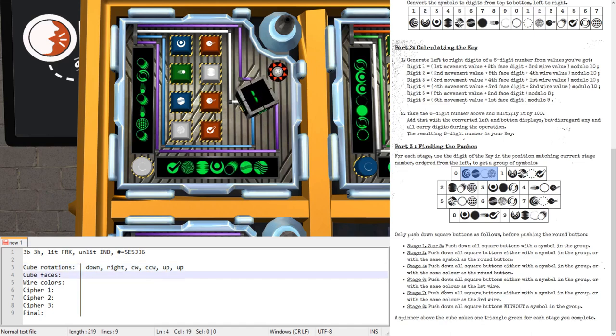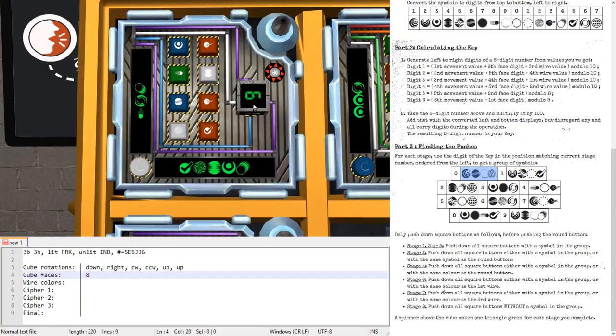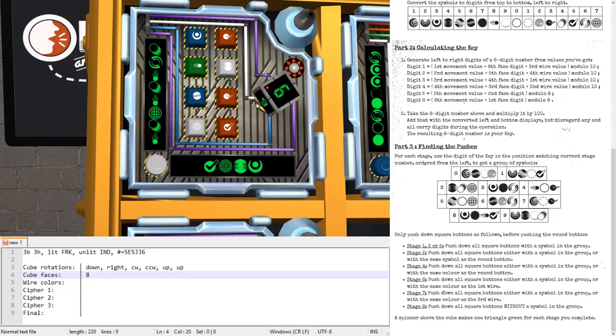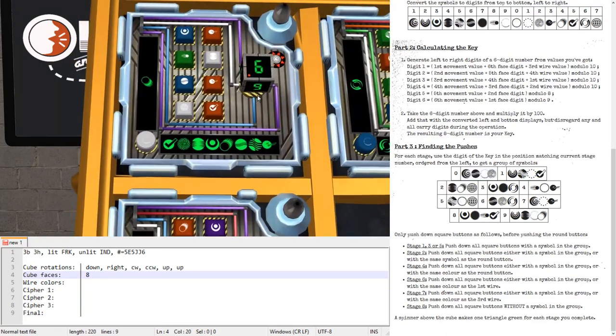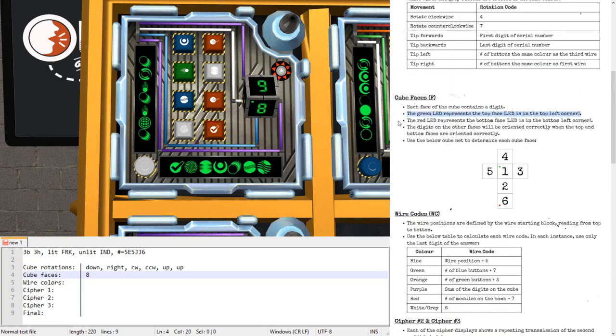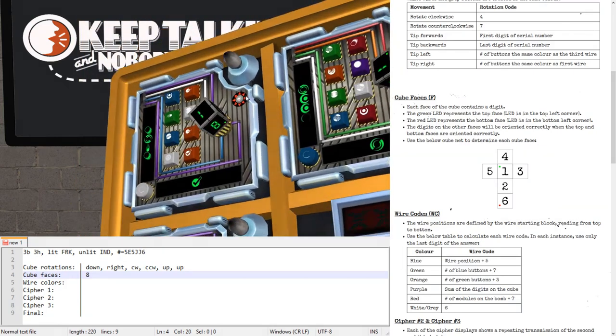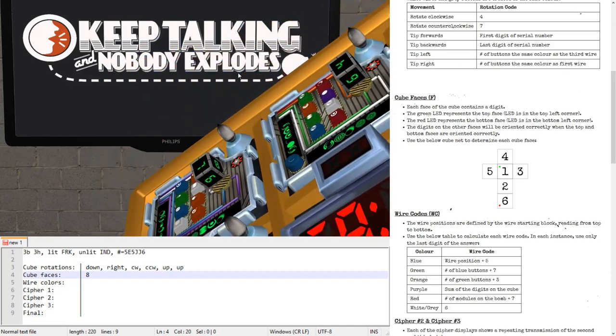Next is the cube faces. One of the faces has a green dot on it — in this case that's an eight. Now let's look at what the manual says regarding the orientation of the other numbers, because you can't tell if a digit is a six or a nine without knowing which way it's oriented. The author's original manual says the green LED represents the top face, the red the bottom face, and the digits on the other faces are oriented correctly when the top and bottom faces are oriented correctly. So this is a one, seven, six, and six, not a nine.